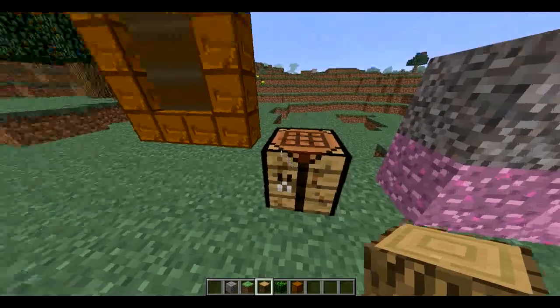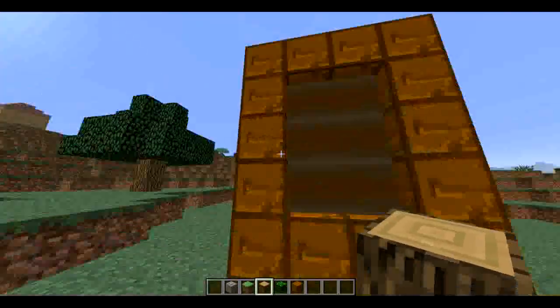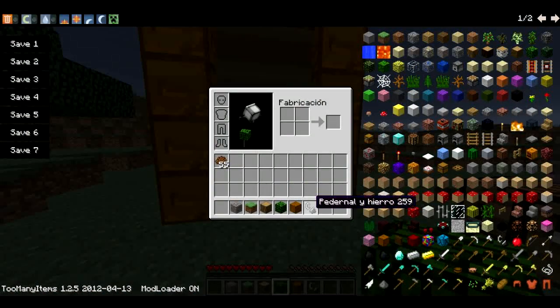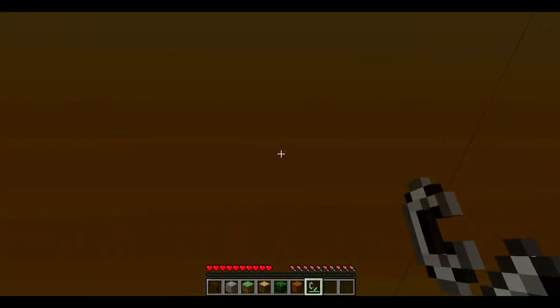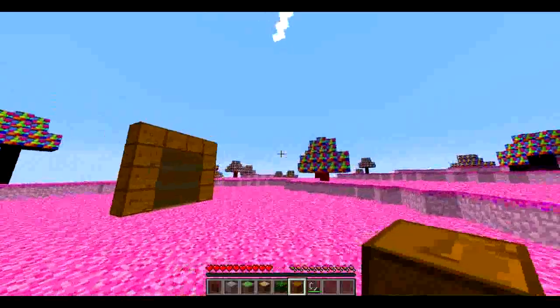Well, we do it a few times, and then we place it in the form of the portal, and then we place the fire. And as you can see, we are now in our world of chocolate.